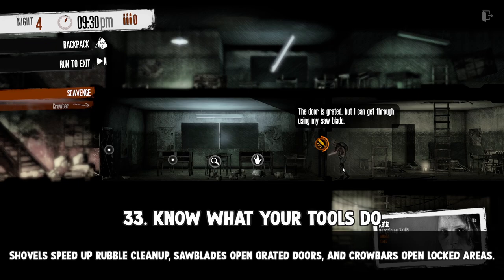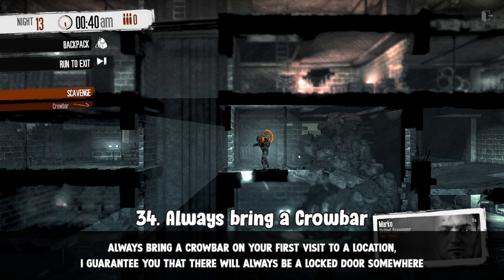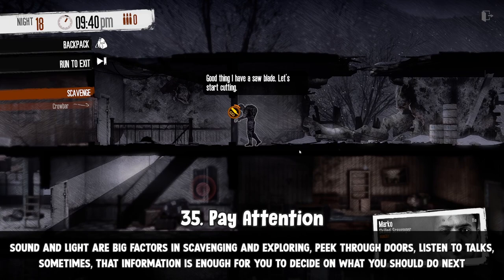Shovels speed up rubble cleanup, sawblades open grated doors, and crowbars open locked areas. Always bring a crowbar on your first visit to a location — I guarantee there will always be a locked door somewhere, and having a crowbar from the beginning means if you open every locked container or door on your first run, you won't need to bring that crowbar again on the second.